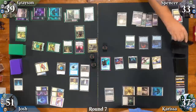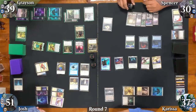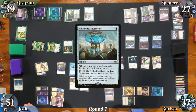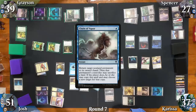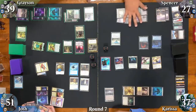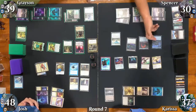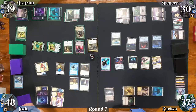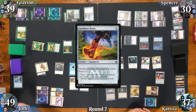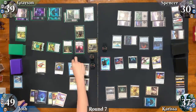Spencer doesn't pay for Smothering Tithe. He Citadel-casts Grim Tutor, and Josh draws from Remora. Spencer tutors up and then casts Aetherflux Reservoir. Josh misses his Remora draw, then Chain of Vapors Bolas' Citadel in response to Aetherflux's cast, bouncing it to Spencer's hand. Spencer drops a Swamp and casts Apprentice Necromancer, gaining 3 from Aetherflux, and uses Vito's trigger to bolt Josh. Carissa doesn't pay for her draw, casts Swiftfoot Boots — Josh draws from Remora — and passes, pretty mana screwed.